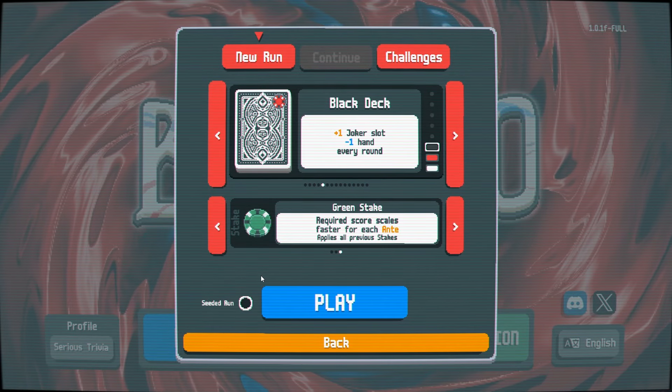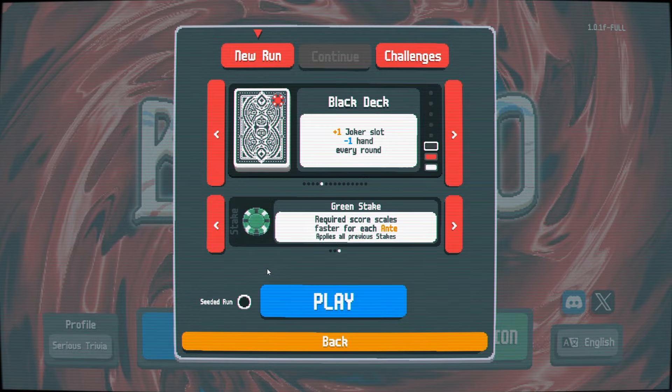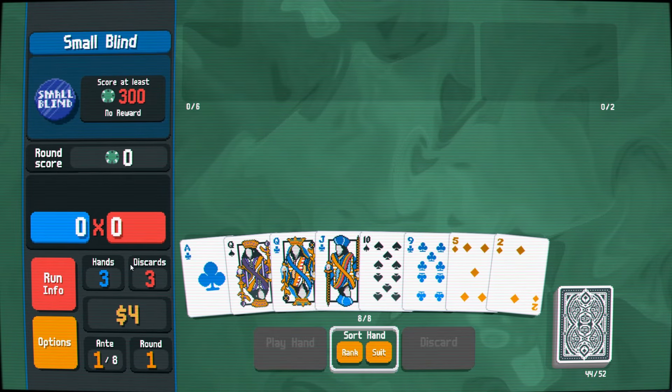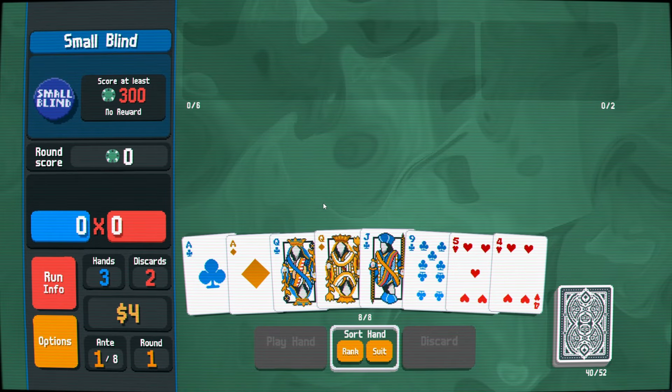Hello everyone, this is Serious Trivia. Welcome back to another episode of our Balatro Let's Play. We continue here with the black deck, moving up to green stake, where we have an increase in the score. For each ante, things get a little bit more difficult, but the most challenging part of this is just the three hands, so we make a lot less, which even makes the first Balatro very difficult.